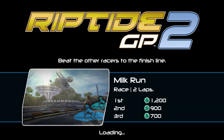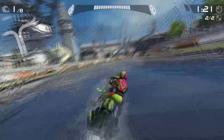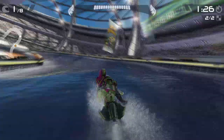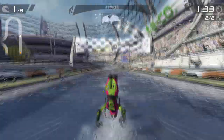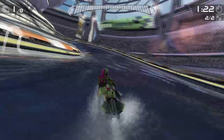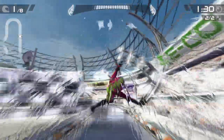For the first one, Still Counts, you want to go to the Beginner's Run and then Milk Run. What you need to do is cross the finish line without having the rider on the jet ski. Right before the finish line there's a ramp - you hit the ramp and pull a trick off like normal, but wait a little bit so that you crash. It doesn't work every time but eventually it will fling you over the finish line.